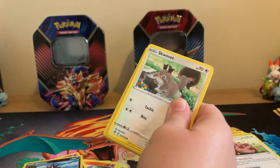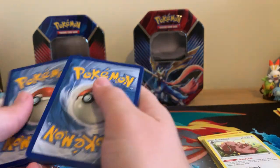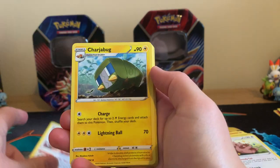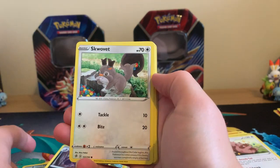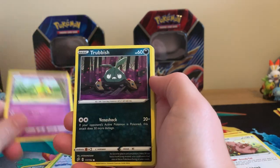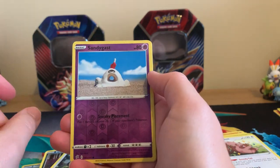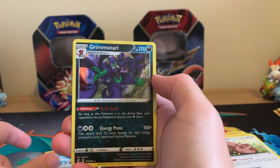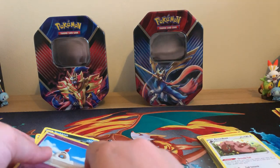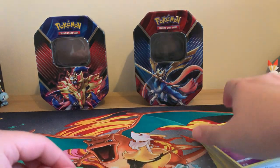Last pack, guys. Can we get some last pack magic going on here? Leaf Energy, Chatot, Charjabug, Skuntank, Squawkabilly, Snover, Natu, Trubbish, Pidove, Reverse Holographic Sandygast, and a Holographic Grimmsnarl. Nice. At least we are ending up with a Holographic — that is always pretty cool.